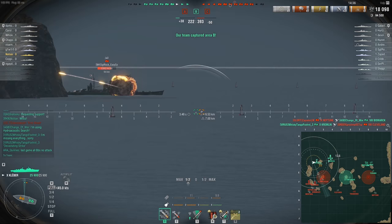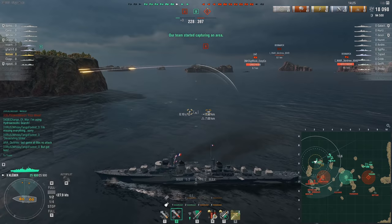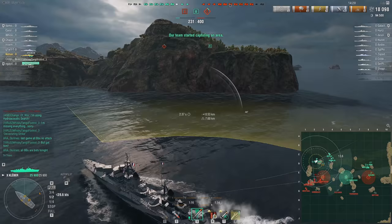We've got a friendly GK who is in trouble — he is in a very bad spot. Once again, we switch to AP hoping to broadside the Zhao, but it just doesn't work out. Instead, I'm going to send torps at the incoming Bismarck, which is pushing rapidly.